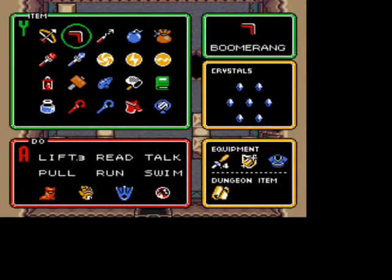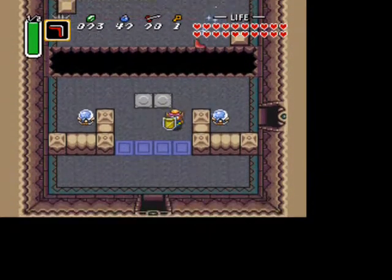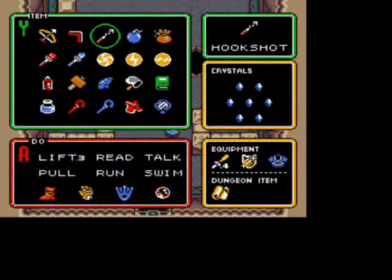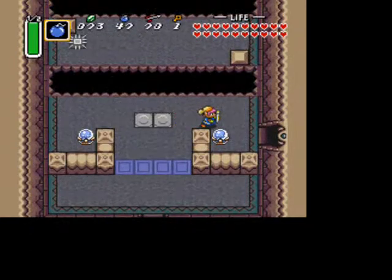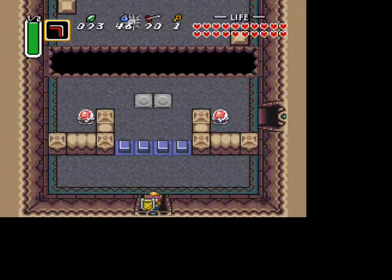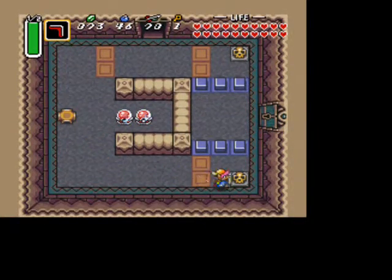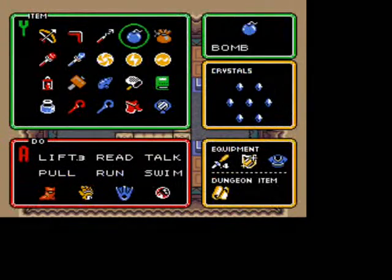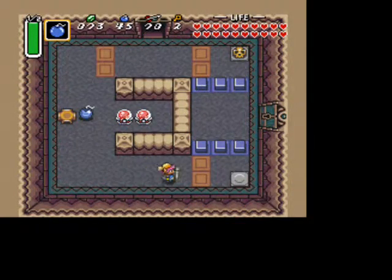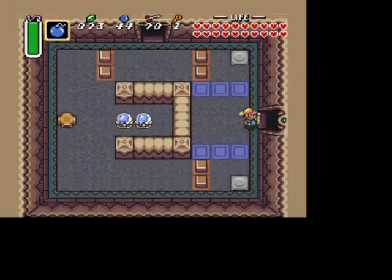Now you can slash these, but you want to make it red before you go into the next room. You can either throw your boomerang at an awkward angle or place a bomb right next to it. Go down and grab the key in the bottom right, then place a bomb so that it only hits the first orb — can't stress that enough, the first little orb thing — because if it hits the second one it's still going to block you in there.